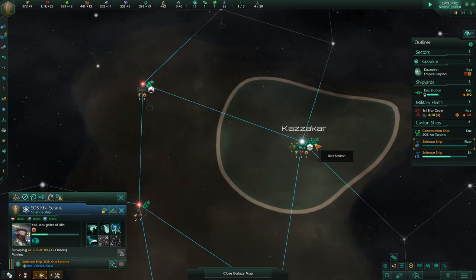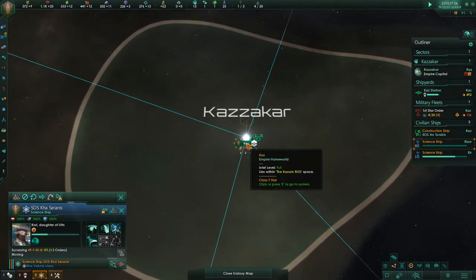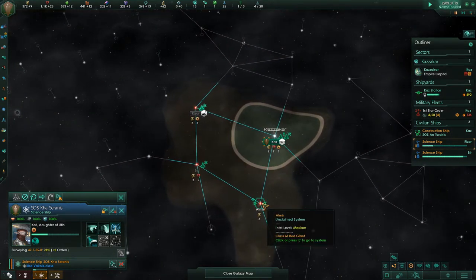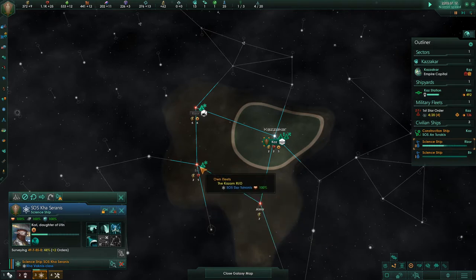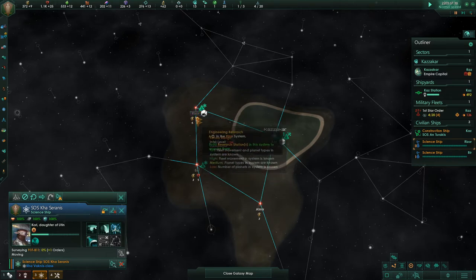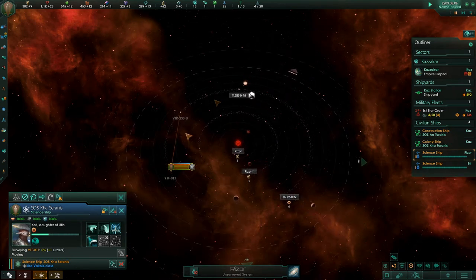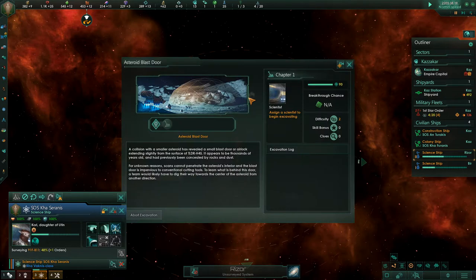So we have Kazakar, our homeworld of Kaz. We explored this Atmir but there's not a whole lot there, so I don't know if we want to claim it yet or not. We should probably claim all the things, right? It's been a long time since I played Stellaris so I haven't gotten the flow of things yet. I'm much more interested in this system, and the science ship seems to be almost done. There's the TLDR H-45 where we have an archaeological site.